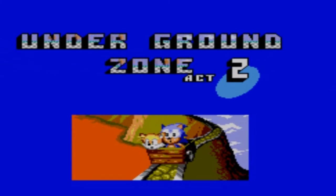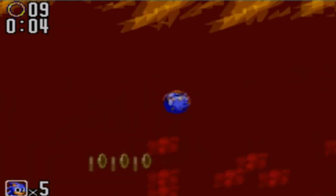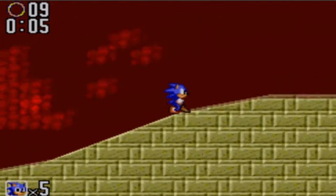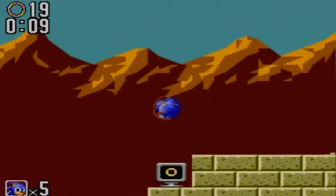But it kind of makes sense, because when you're spinning you have a chance of more speed if you're going downwards or something. Anyway. So now it's time for level two of the underground level, and there is a Chaos Emerald here that we're going to want to get.